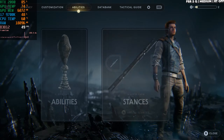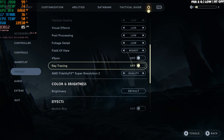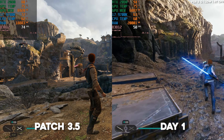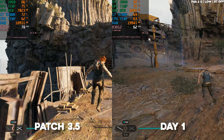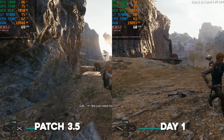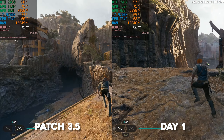On low settings with FSR we are getting 70 to 75 FPS. It's not bad — about the same performance in this spot. But the game is consistently getting 60 FPS or more now.